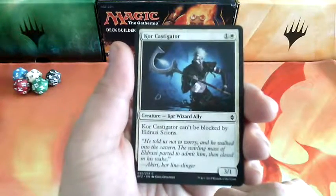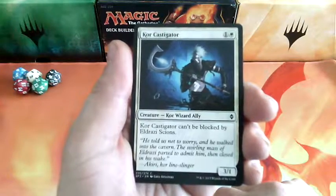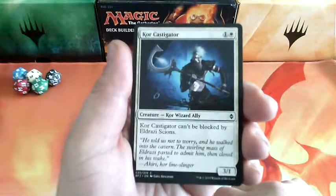Corec Castigator, 2 drops. Corec Castigator can only be blocked by Eldrazi, and it is a 3-1.